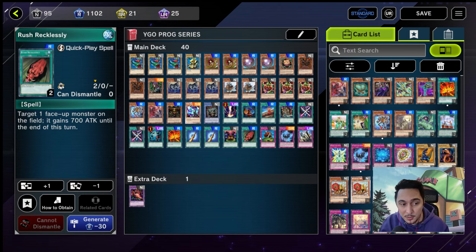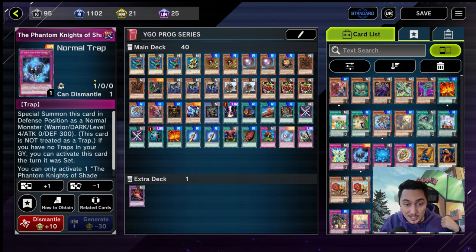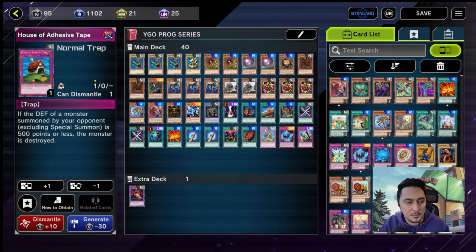Black Illusion Ritual is in — the ritual spell for Relinquished. Rush Recklessly is a quick-play spell for 700 attack. For trap cards we kept Solemn Judgment, added The Phantom Knights from the master pack pull, and I added House of Adhesive Tape just to keep in there since we didn't have many other options.